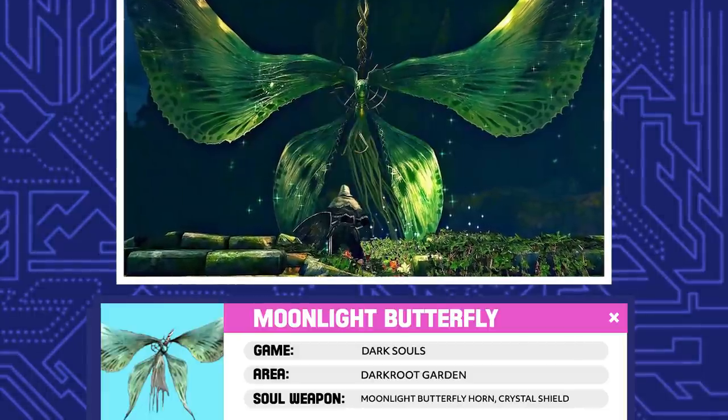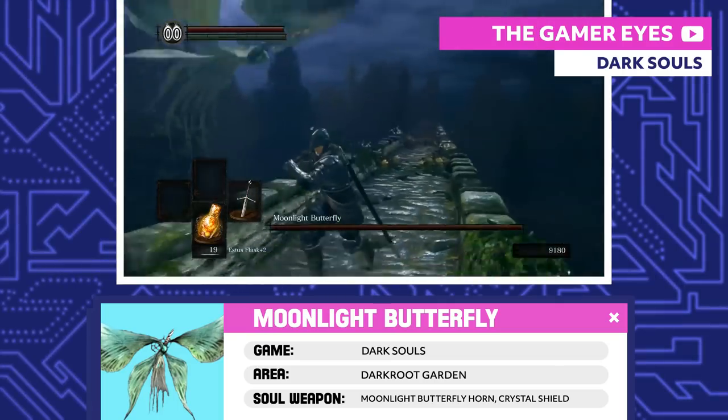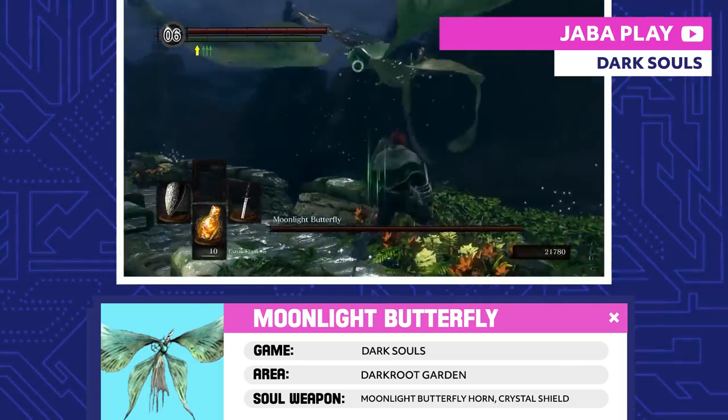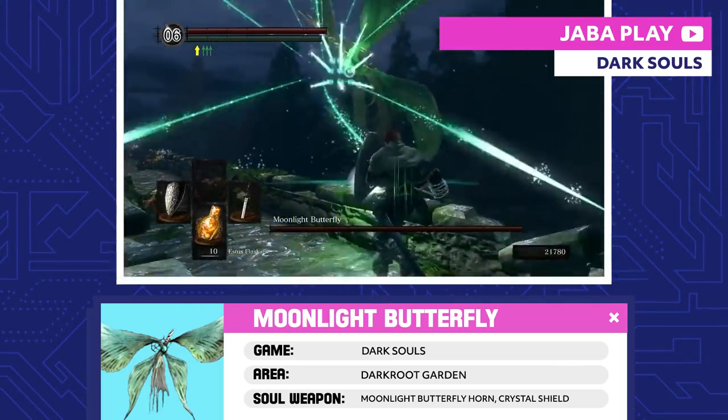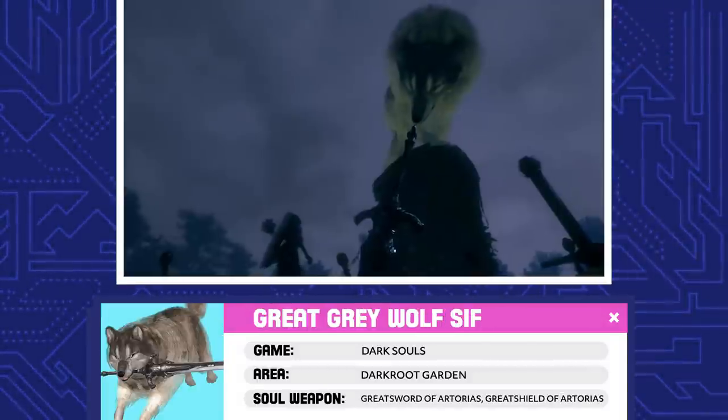Moonlight Butterfly. The Moonlight Butterfly is pretty to look at, and if you're not a magic user, that's about all you'll be able to do until it lands. You can dodge its spells or just block them with a magic-resistant shield. After it lands, wail on it before it takes flight again.